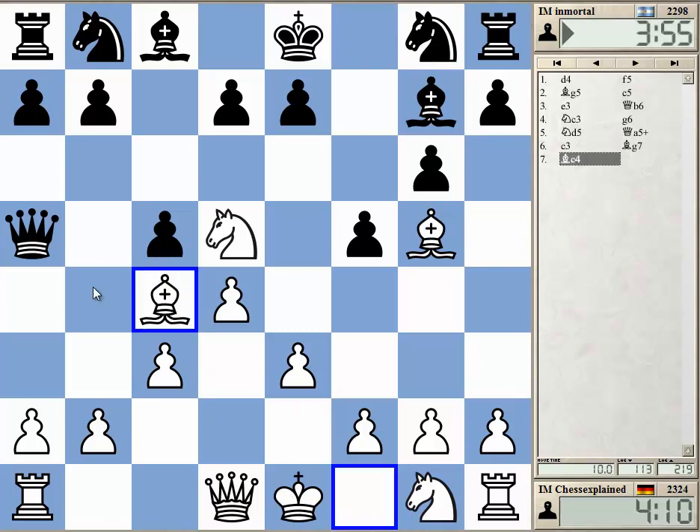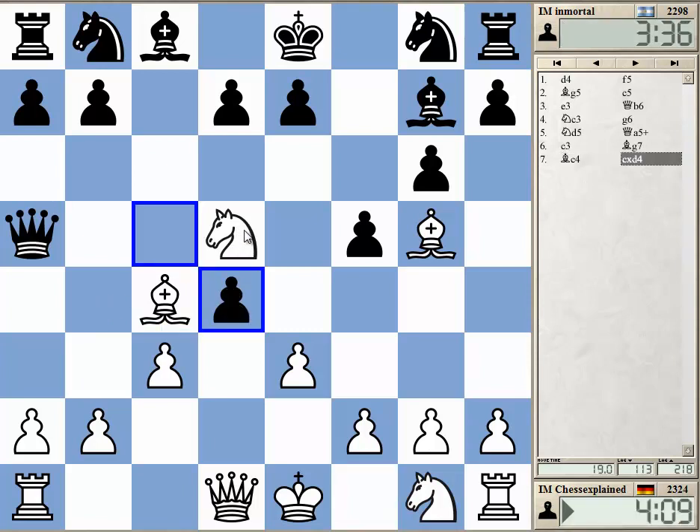Maybe Bc4 even, and then b4 next move. This protects the knight, so that after b4, takes on b4, the knight is not hanging. So it takes right here.